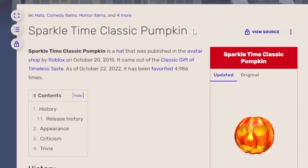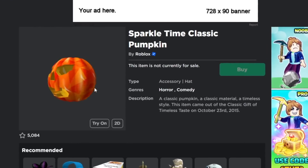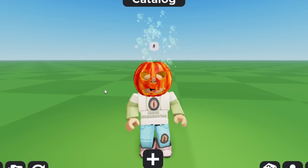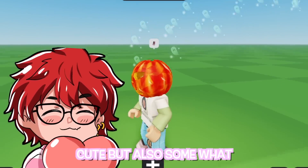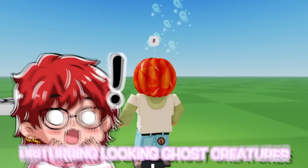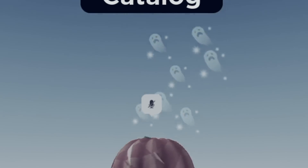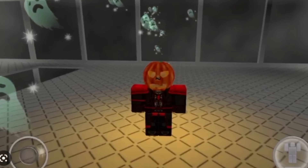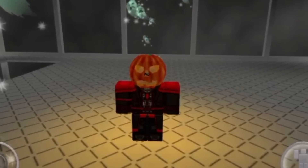The next shimmering star we have to talk about is the Sparkle Time Classic Pumpkin, which is quite a mouthful. It's also the second hat ever to feature lighting. On top of the orange glow that this hat comes with, it also emits a bunch of cute but somewhat disturbing-looking ghost creatures out of its head.